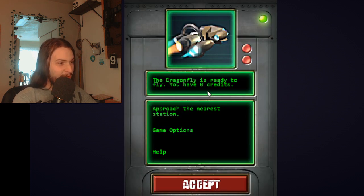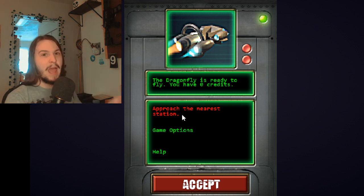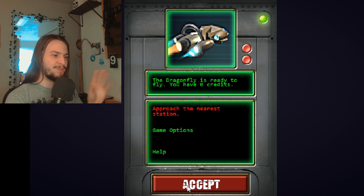The Dragonfly is ready to fly. You have zero credits. Approach the nearest station. Game options help. I've learned that you have to click on the thing. And I don't know what this game is for — I don't know if this is for an app, or more than likely it's supposed to be for the phone, given the shape, if you can't tell.